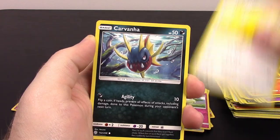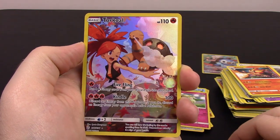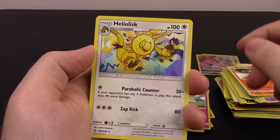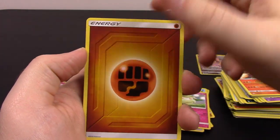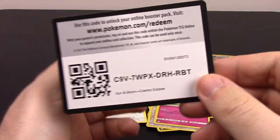Then we got Dewpider, Helioptile, Carvanha, Turtonator, Togedemaru. Oh, there we go — we got another Torkoal Full Art Rare, and our other rare is a Heliolisk. Then we got Eldegoss Energy, Red and Blue Tag Team, Zangoose, Vaporeon, and the code.